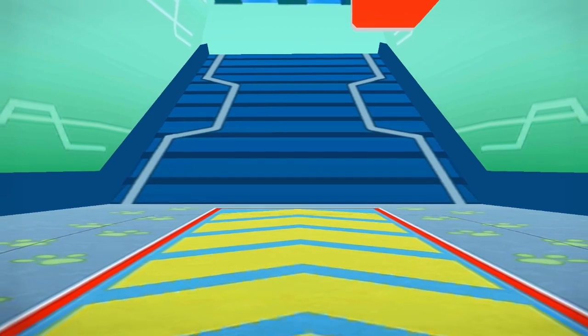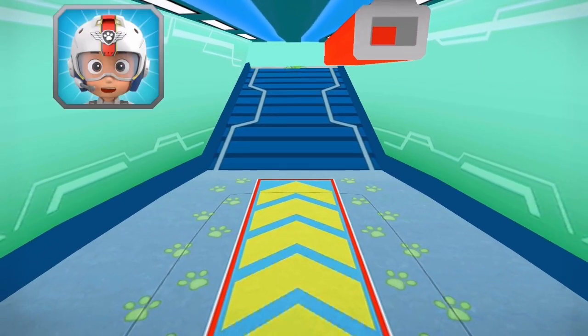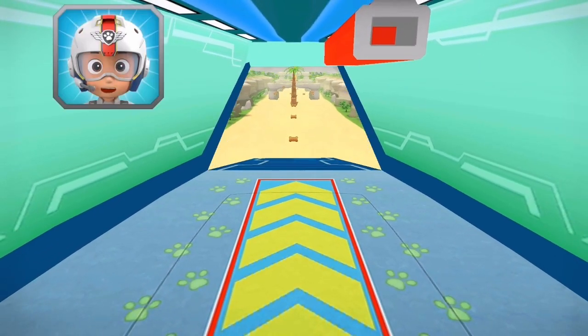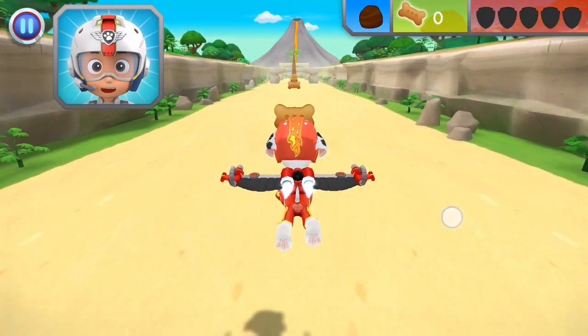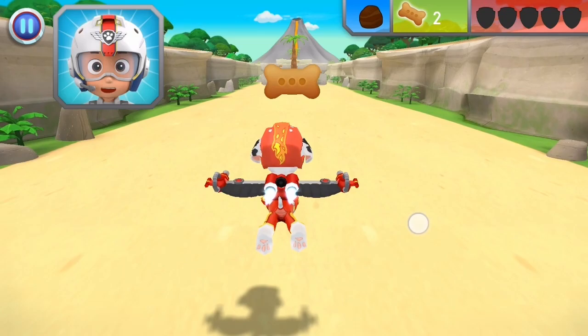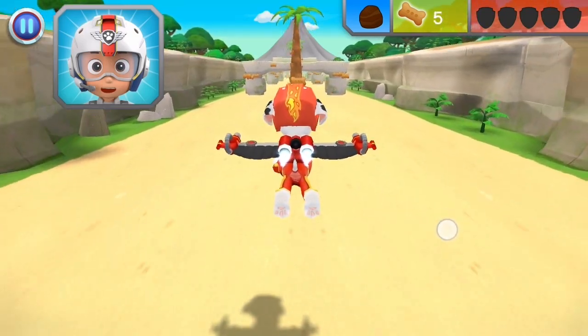I'm fired up! Let's test those flight skills, pups! Rubble needs another rock to stop the lava flow from reaching the rest of the island. When you see a rock, fly towards it to collect it.